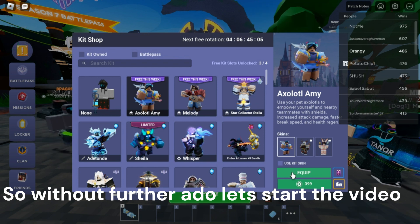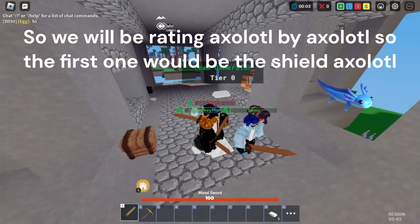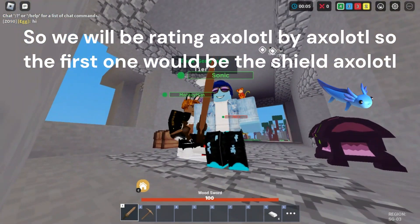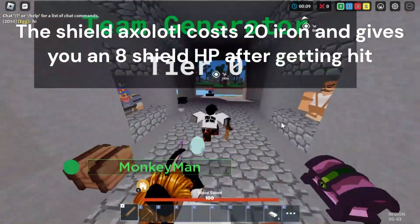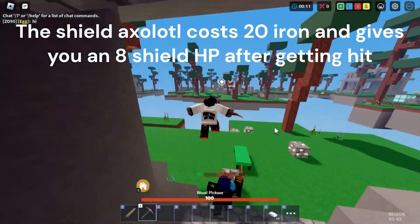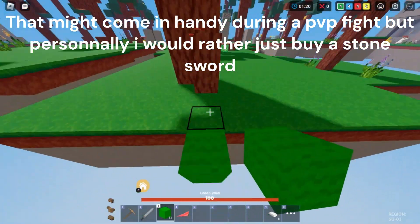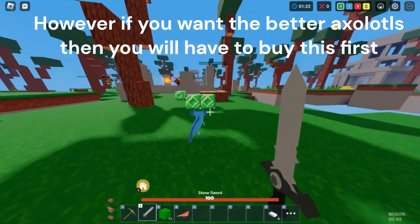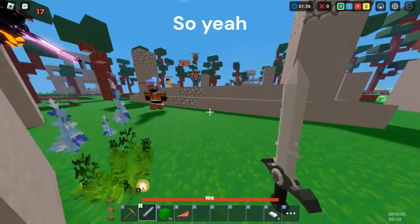So without further ado let's start the video. We will be rating axolotl by axolotl. The first one is the shield axolotl — it costs 20 iron and gives you 8 shield HP after getting hit. That might come in handy during a PvP fight, but personally I think I would rather buy a stone sword. However, if you want the other axolotls then you will have to buy this first.